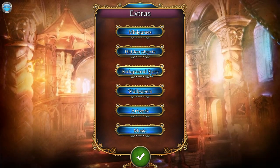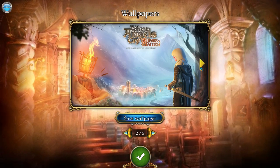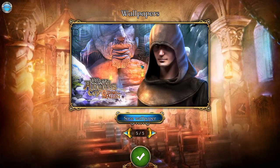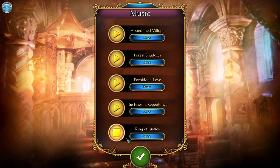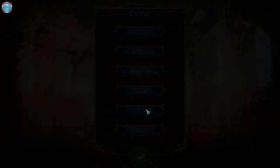Minigames, hidden object, background story — ooh, wallpapers. Damn. Some unlocked by default. Pretty cool. I like the style, and we can even listen to music. Very cool. I like the extras. Well, maybe we should just start with the story and see what it's about.